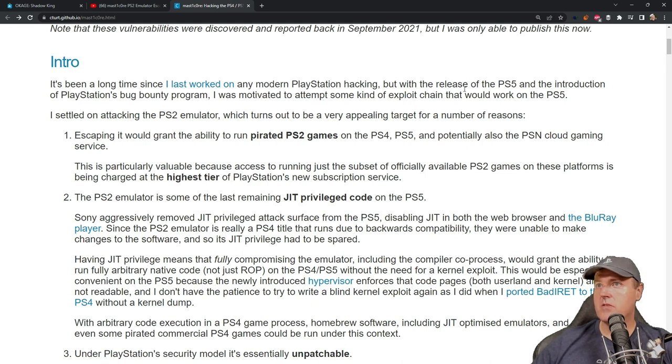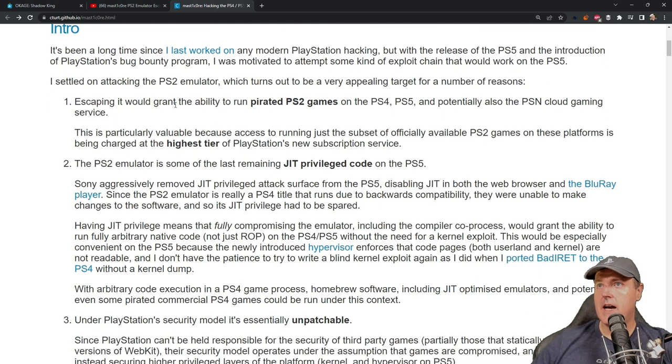It says right here in the intro that it's been a while since he worked on any PlayStation hacking. But with the release of the PS5 and the PS5's bug bounty program, he was motivated to attempt some kind of exploit chain to work on the PlayStation 5. He settled on attacking the PS2 emulator because escaping it would grant the ability to run pirated PS2 games on the PS4 and the PS5, and potentially also the PSN cloud gaming service.